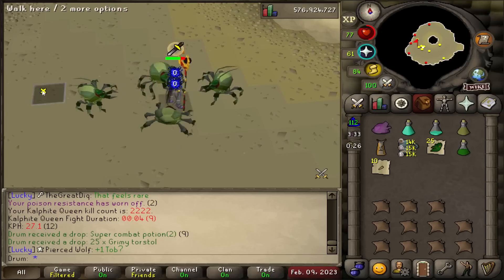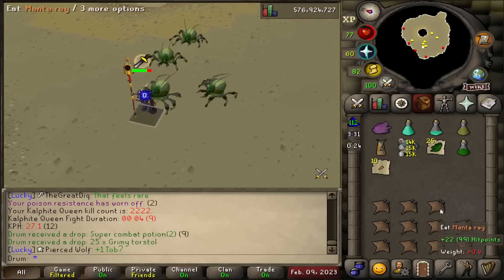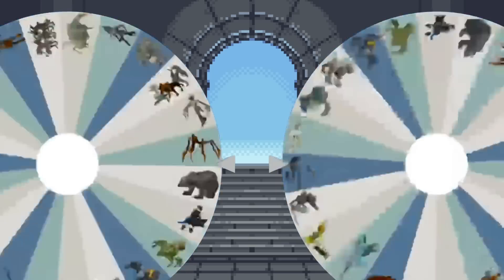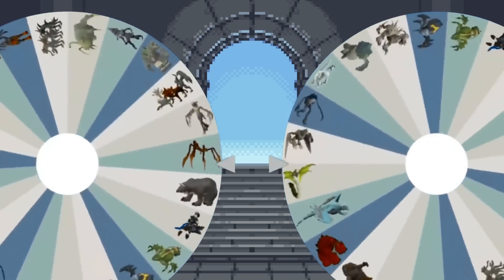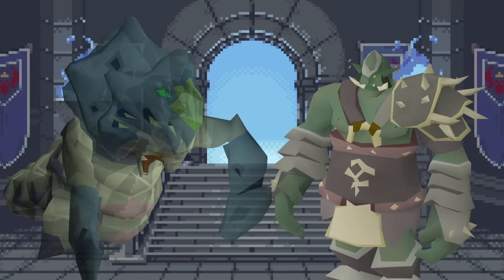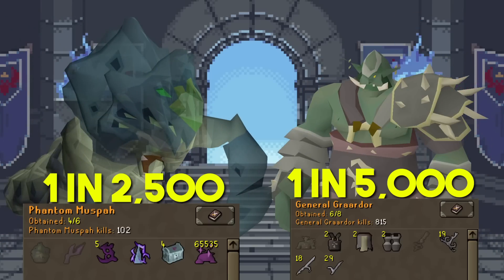2,222 KC, no pet — absolutely scammed. Here are the wheel spins for the next Pet Roulette: Phantom Muspah and Bandos. Those drop rates are on screen and my collection logs for both are shown now. If you'd like to vote, the link to the poll on my community page is in the description below and pinned in the comments.